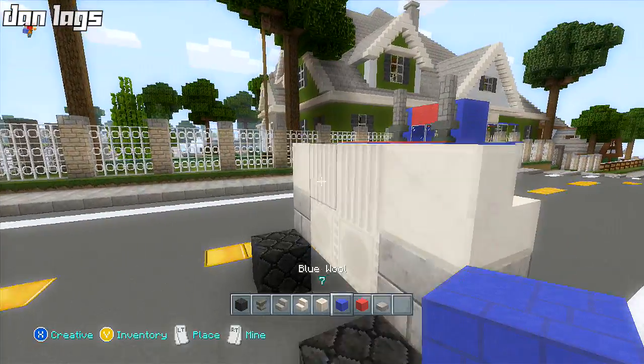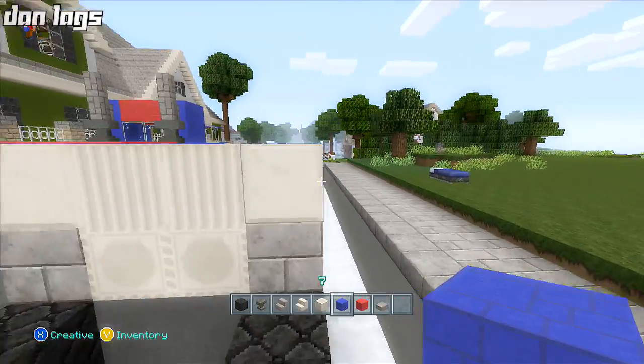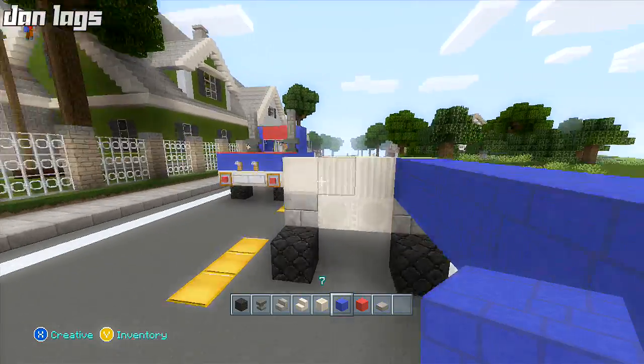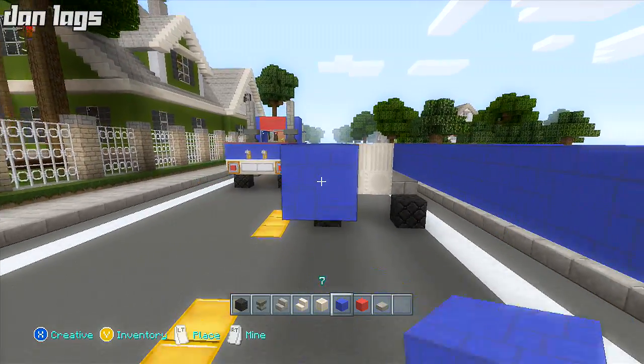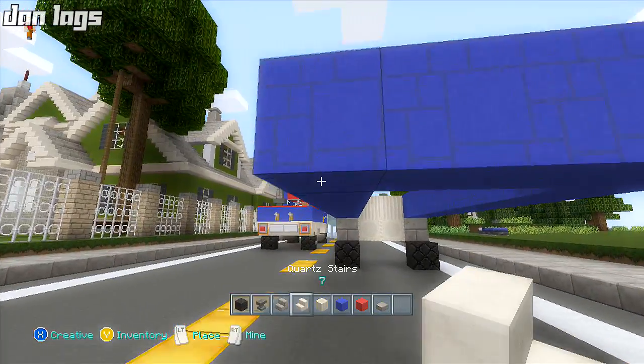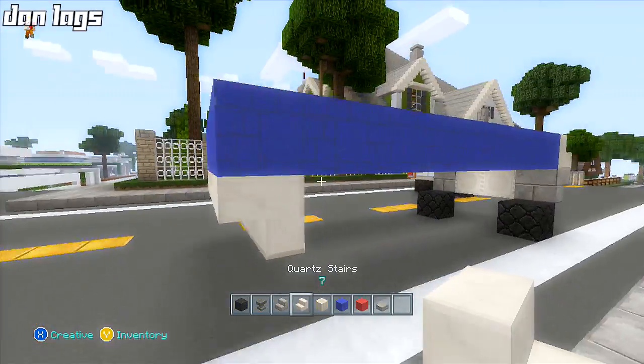From behind the quartz stair blocks I'm going to take blue wool back nine blocks — one, two, three, four, five, six, seven, eight, nine — on both sides, and then we'll just connect them in the back. Once we've got that, we can go ahead and place some quartz stairs upside down underneath the last blue wool block.